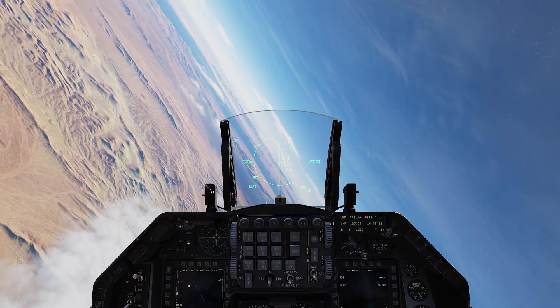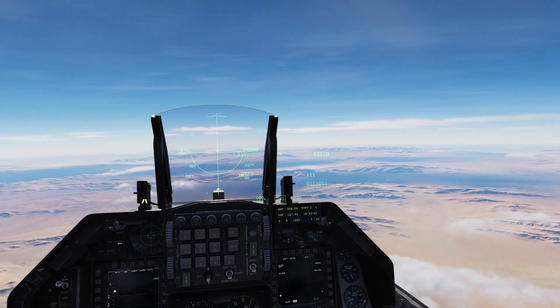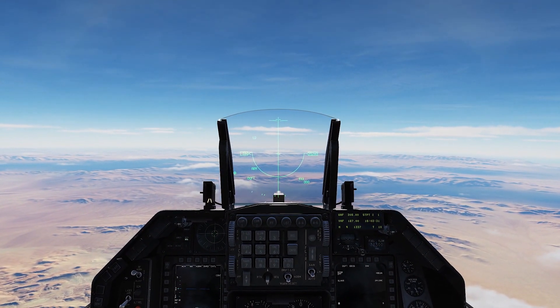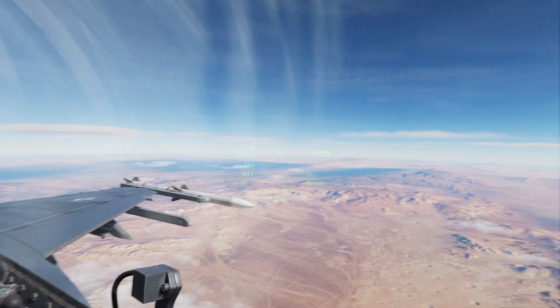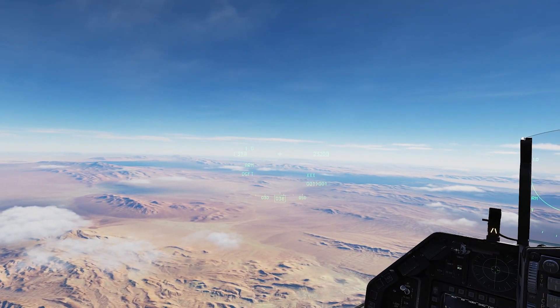All right. So I hope this helps those of you who are getting into merges and your AIM-9X is locked to your HUD and you have to fly the diamond on, and wondered how you could get it to lock to your helmet-mounted display so you can look and shoot. Hope it helps.